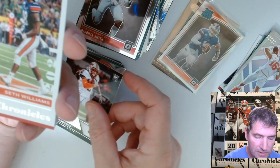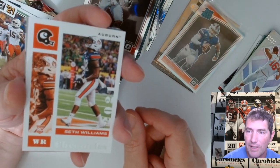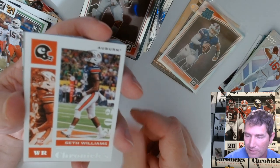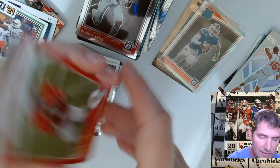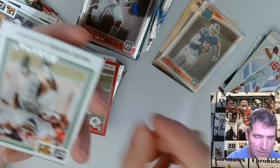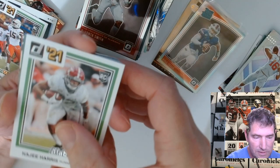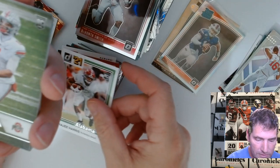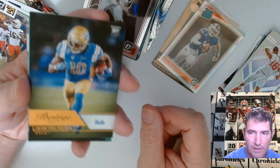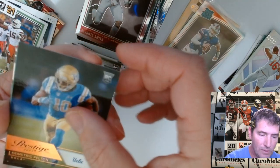No auto pull though — I'm surprised, I really thought I would. I probably could have got like three more megas instead of this, but these are fun to do, you get a lot of cards. Justin Fields. We get the one purple parallel — wrong player though. Demetra Felton — there's a Brownie, that's a PC hit, that's staying with me.